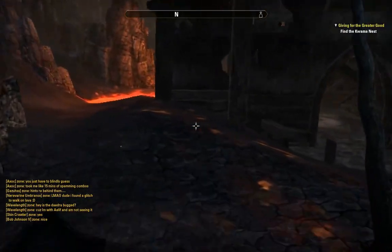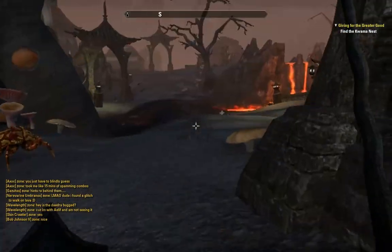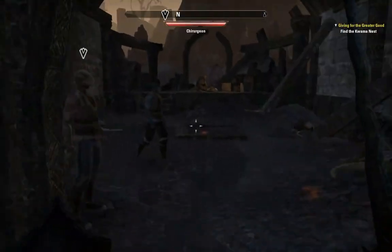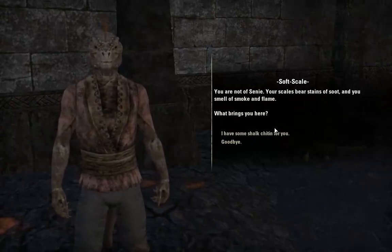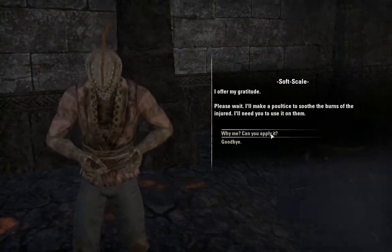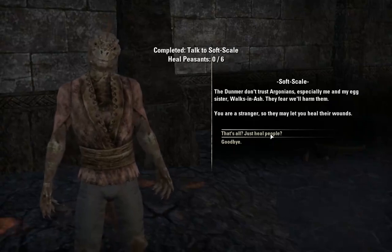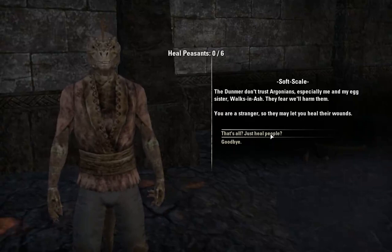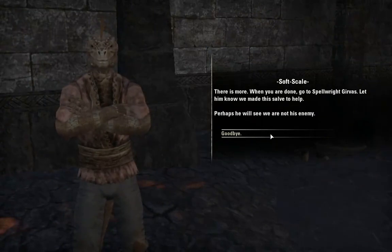Greetings. You are not of Senni — your scales bear stains of soot and you smell of smoke and flame. I offer my gratitude. I'll make a poultice to soothe the burns of the injured — I'll need you to use it on them. The Dunmer don't trust Argonians, especially me and my egg sister walks in ash. They fear we'll harm them. You are a stranger so they may let you heal their wounds. Go to Spellwright Girvis — let him know we made this salve to help, perhaps he will see we are not his enemy.